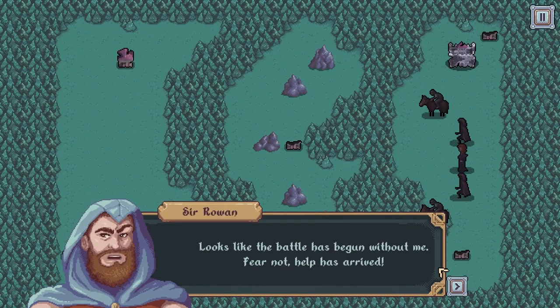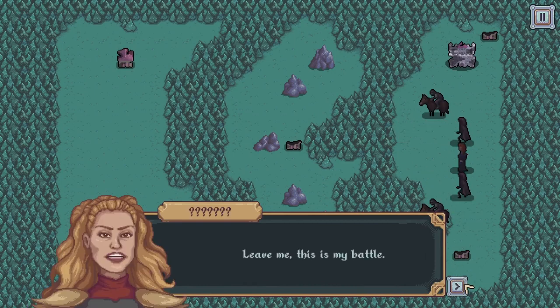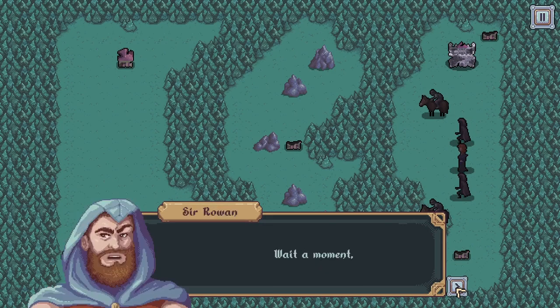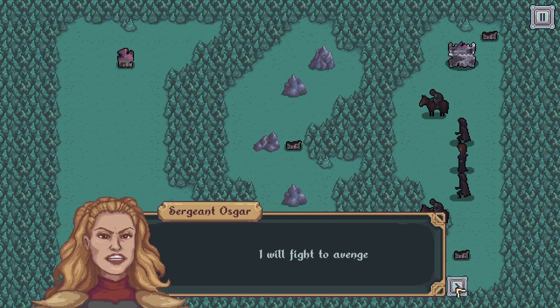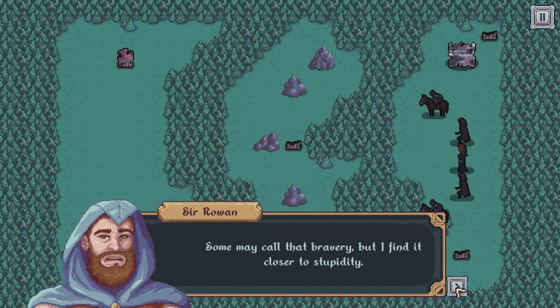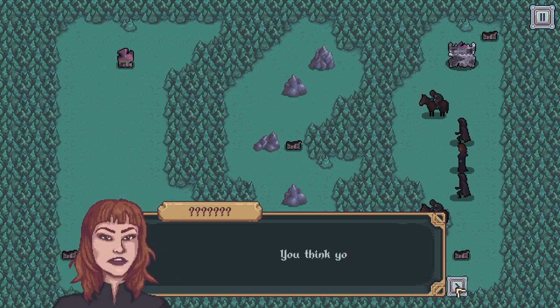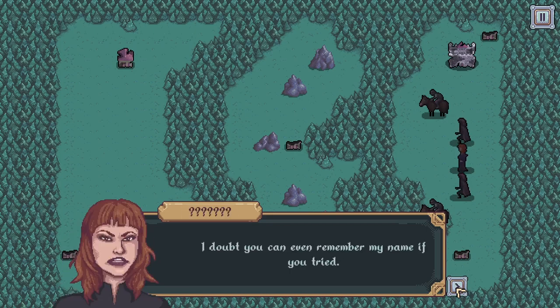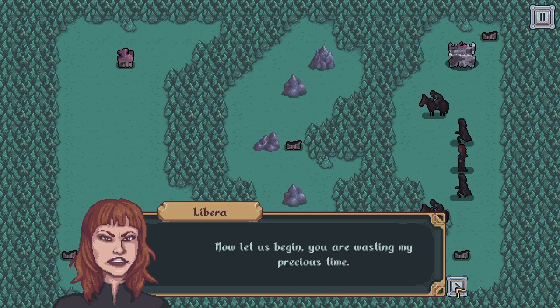Oh wow, they've got knights — or horses. Hello! Leave me — this is my battle! I will protect these people! Wait a minute. You're Sergeant Oscar, yes? I thought your order had vanished. We were ambushed by the enemy. I will fight to prevent them — no matter the cost! Some may call that bravery, but I find it closer to stupidity. If I fall here today, let the king know I died in battle for my country. Are you even listening to me? Who are you? I doubt you can even remember my name if you try. But if you must, it is the High Priestess Libera. Now let us begin — you are wasting my precious time.